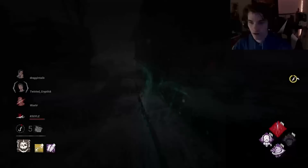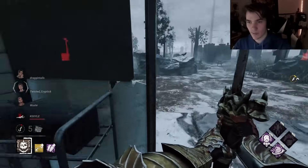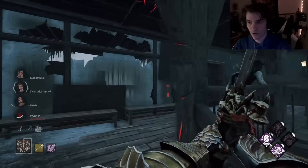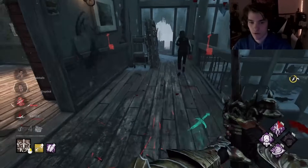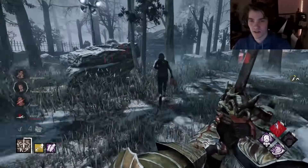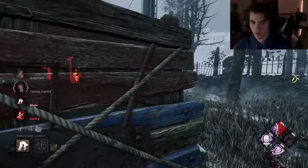Are they healing? The guard doesn't see him though — I don't have the Call of Arms or the brown head add-on, that sucks. He got healed — let's pretend we don't know he's there. He's got Sprint Burst ready — yeah, it didn't matter if I won that or not. I don't think he makes it to the pallet. What are you gonna do now? He does have a pallet but he doesn't make it.